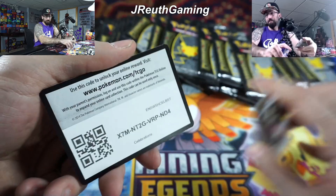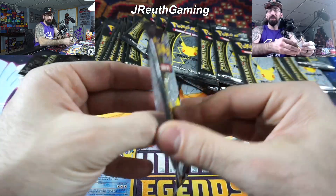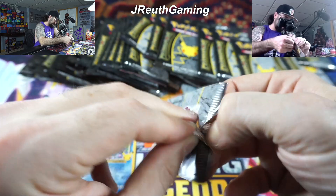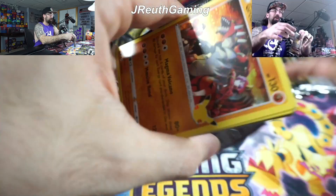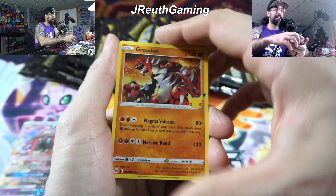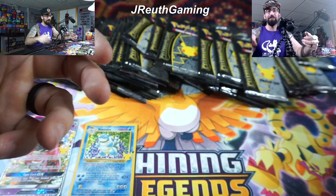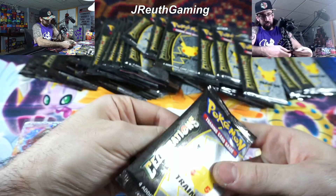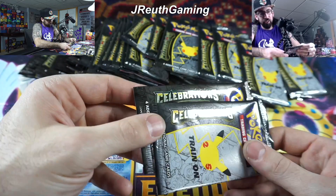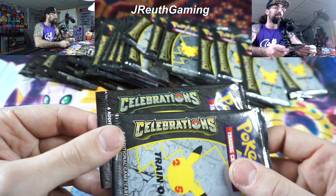I don't like the packs that give you just all four base cards - don't like that at all. But hey, you never know, maybe the hits are hiding. Okay, let's go. Lugia there. But when you get the four like that, not a big fan of that. Come on now. Why does that look like a different color than everything else? Look at that - did you notice that? That's weird. I don't know if I just noticed that.